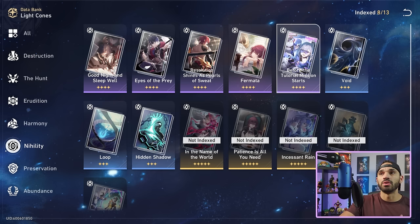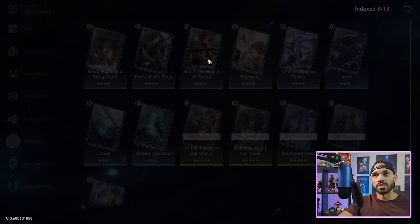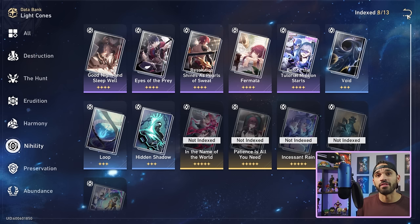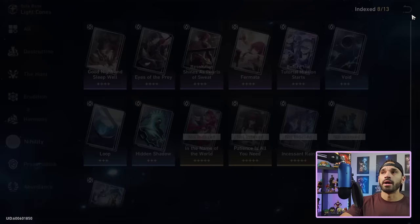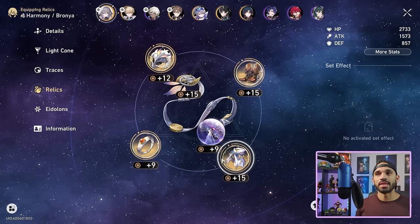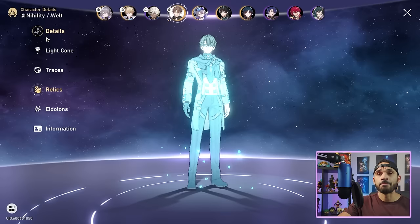I think Eyes of the Prey and Before the Tutorial Mission Starts are great free-to-play options for a supportive role in Swarm Disaster — where the goal is ensuring he applies Imprisonment and delays enemies rather than being the main damage dealer. For a supportive build I also like Resolution Shines as Pearls of Sweat. If you put an effect hit rate main stat on his body piece, only do that in a supportive role. It's suboptimal for full DPS, since he can support while still dealing max DPS.